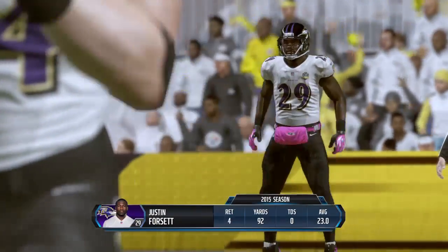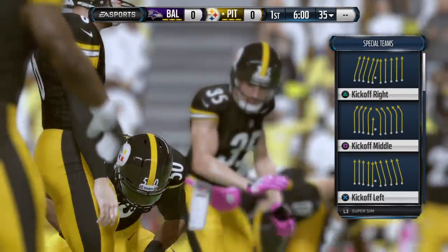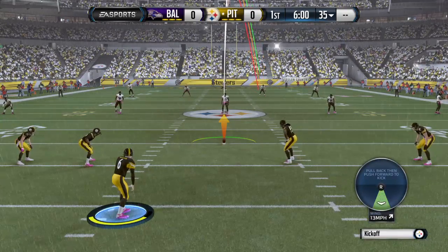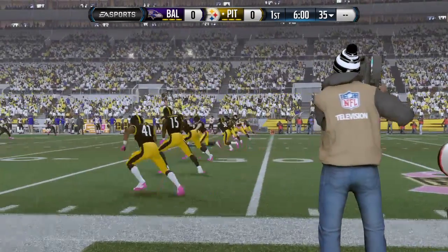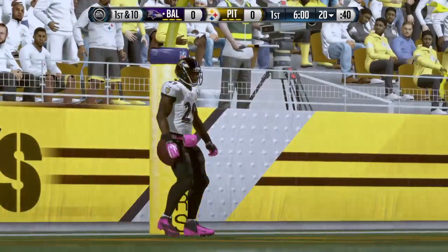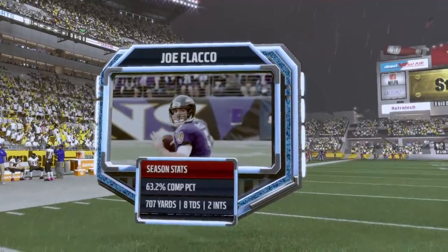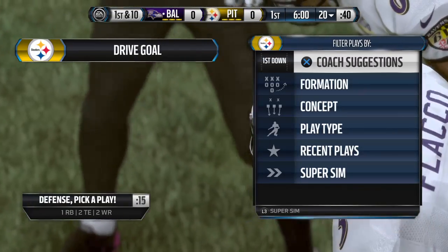The Ravens are back deep, waiting to return the kick. And here we go. Two rivals ready to square off. No return here — this will be coming out to the 20. Flacco's coming out now at quarterback. He hovered right around the 50% completion mark last week. Joe Flacco can throw that ball. If you're open, he can get it to you no matter where you are on the field.